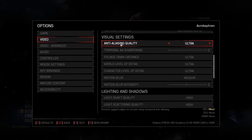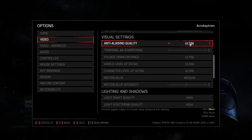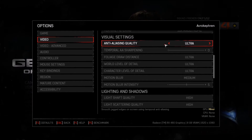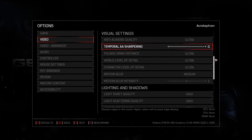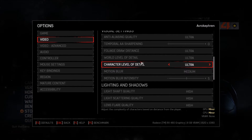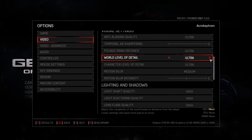Visual settings — anti-aliasing — is normally very hungry for FPS, but I didn't see a big increase between ultra, high, and medium — only about two FPS per bracket. I was surprised; maybe it's because of DirectX 12 and the optimizations available now. So if your average is at high, stay at high; if it's at medium, go medium. Don't go low because you won't gain much FPS from these options.